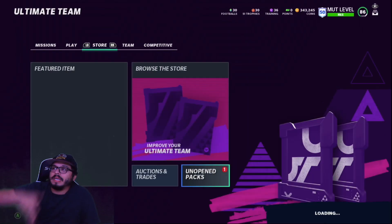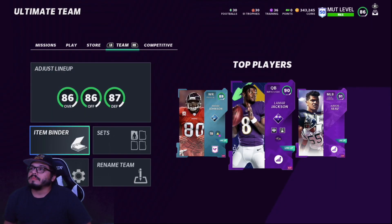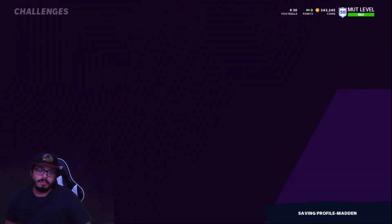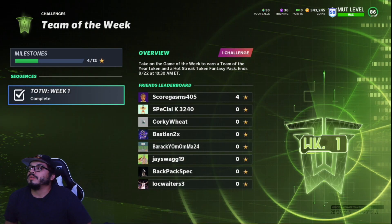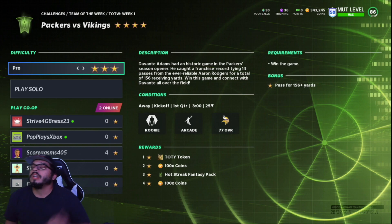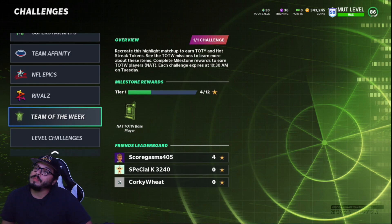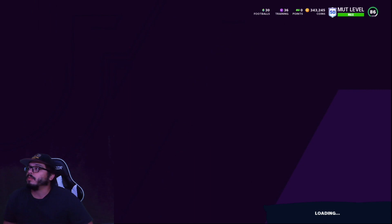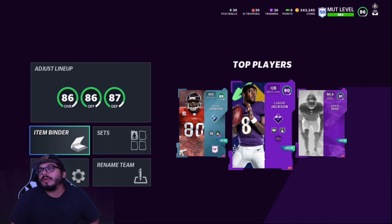Hopefully they increase the odds. 1,500 coins is honestly kind of embarrassing. The solos are pretty straightforward — get in, get them done. You have a week to do them; they are time-gated. Week one expires around 9/22 at 10:30 AM, so just under a week. One star gets the Team of the Year token, three stars gets the Hot Streak Fantasy Pack, and you get a 200 coin bonus for all four stars — also a ridiculously low reward.